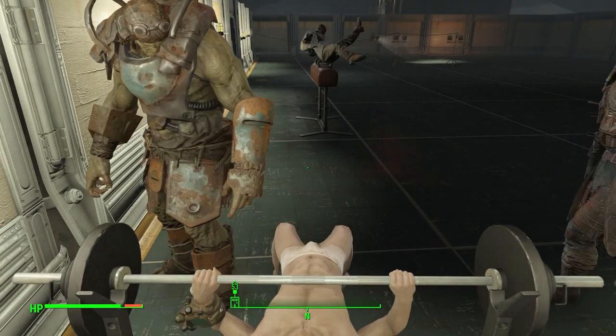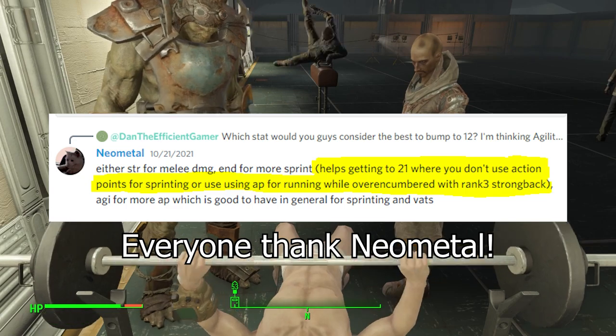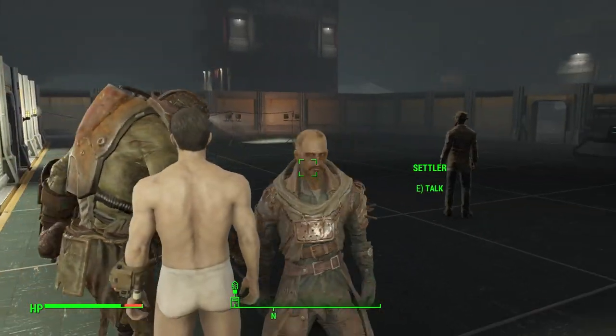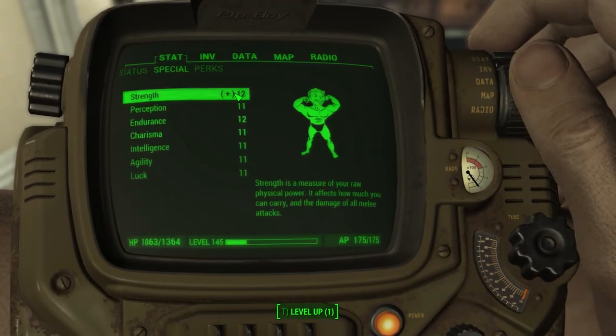I found out from my awesome Discord community that at 21 endurance you can permanently sprint without losing any action points. This is usually only accomplishable by using chems, but I decided to see if I could permanently get to 21 endurance.